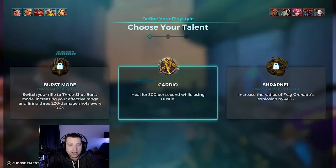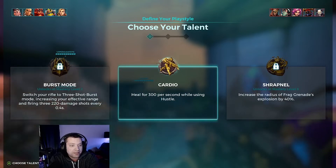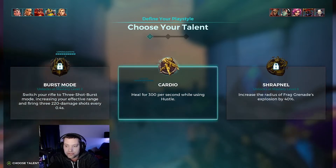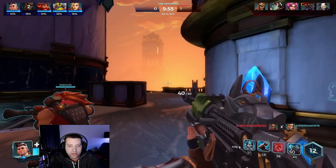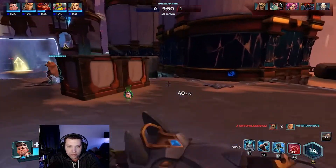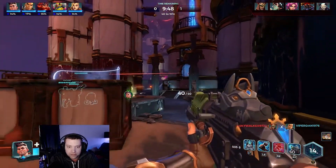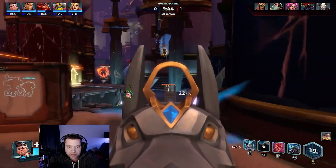Alright, loaded into a queue. When you first start you have to use the starter cards: heal for 300 per second while using Hustle is pretty nice, and I've heard Burst Mode is seriously OP. Let's use my card loadout and get started. Controls: right bumper to run, left bumper to throw a grenade, left trigger to zoom in, and shoot.